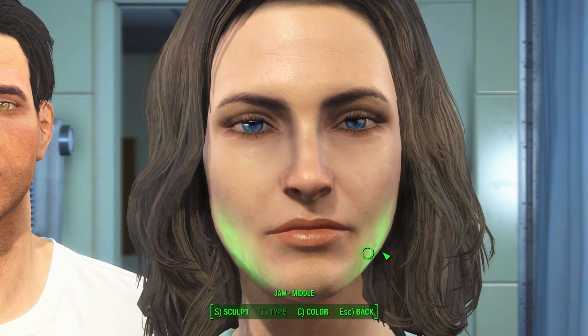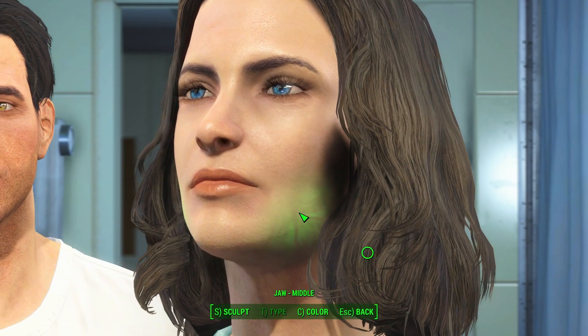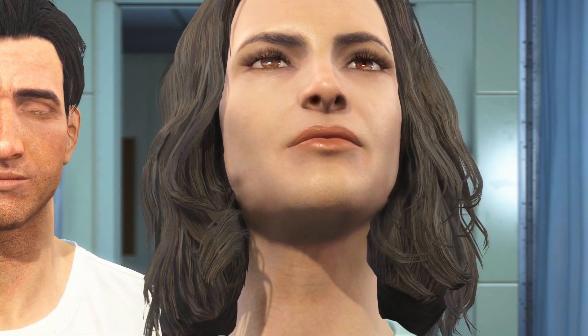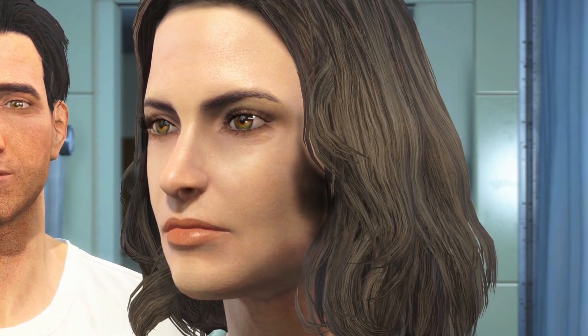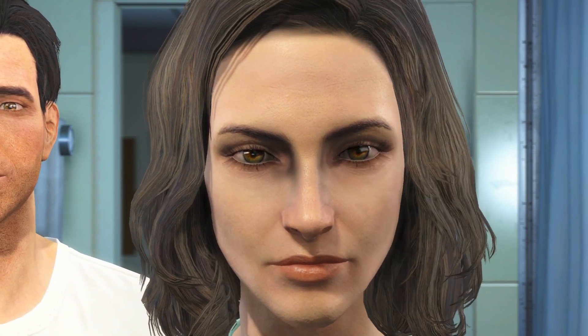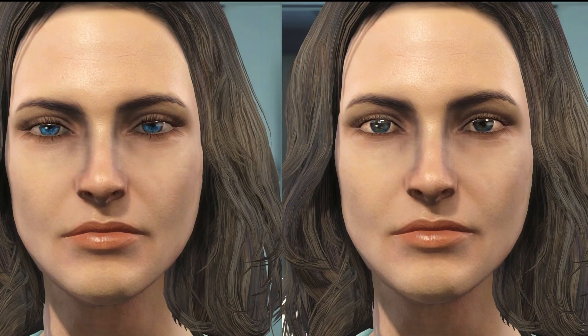The blue eyes are definitely much brighter, and they seem to be the same color as the vault suits. The brown eyes are no longer a solid brown color — now they have very varied shades of brown that get darker more towards the center. It's the same with hazel: the eyes are not a solid color, but have varied shades of brown and what looks to be olive green colors. Very beautiful eyes! Here are some side-by-side comparisons just to make it more obvious.